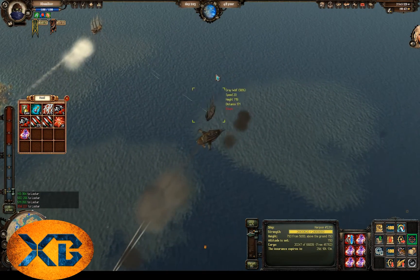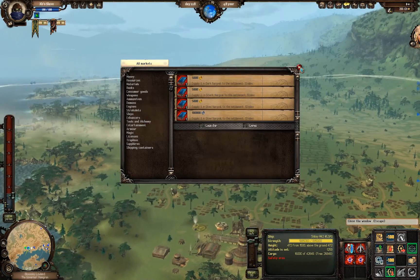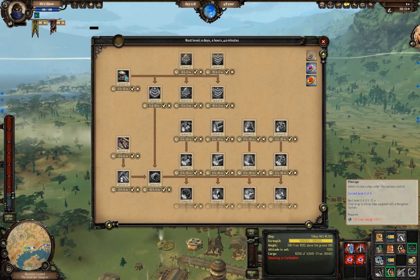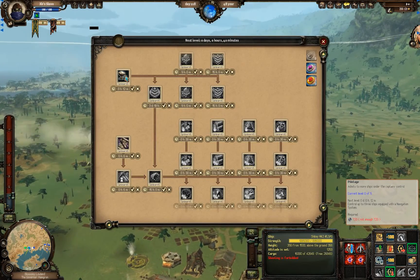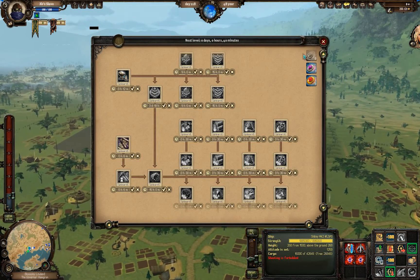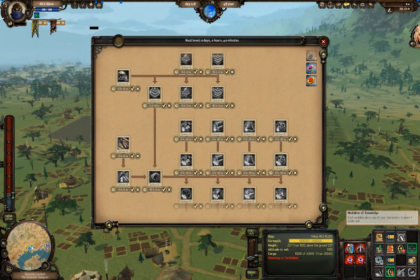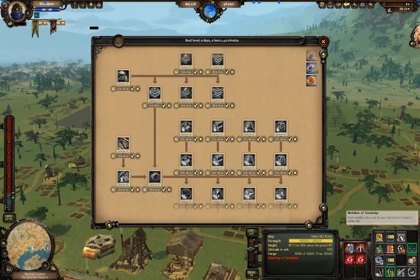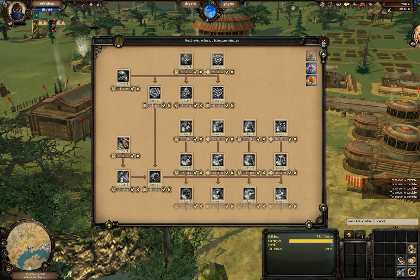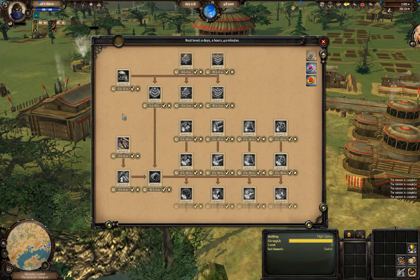This next one actually bugs me a bit: the instant finish price for skills is heavily increased. Instant finishing skills is pretty much impossible unless you have an incredible amount of money or are willing to throw real money into the game — talking hundreds of dollars. If I want to finish a three-day skill, it's something like 12,000 gold, whereas in the past it was maybe 1,000 or 2,000 gold. That was actually how I got my character leveled up a lot. I understand why it's increased, but again it feels more like a cash grab than something to help the game.